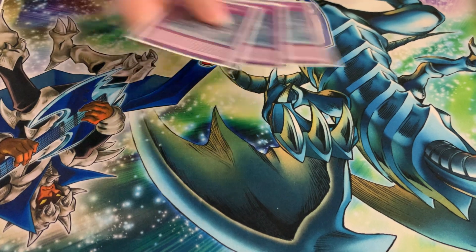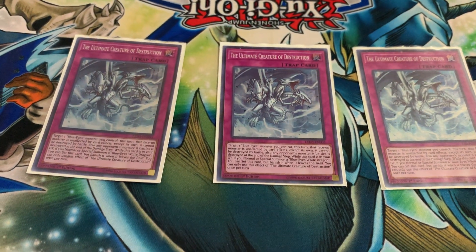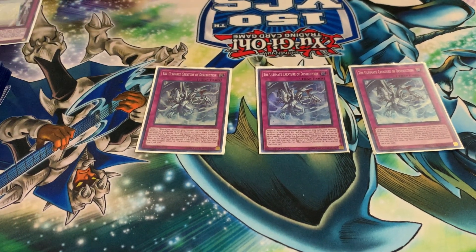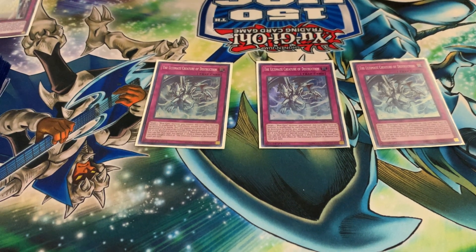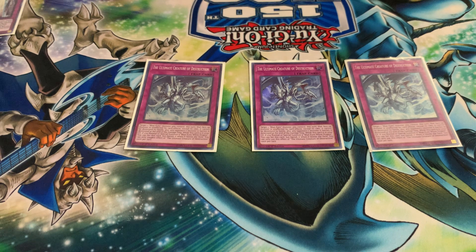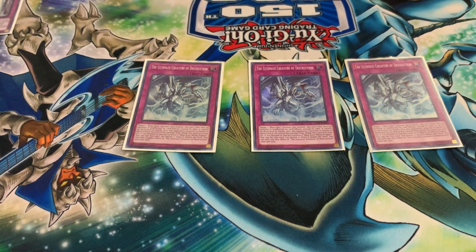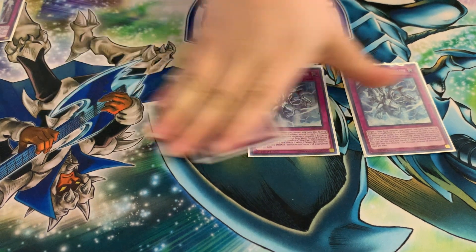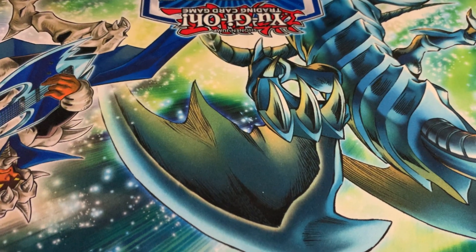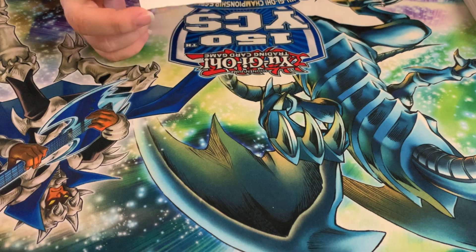For the traps, the main one is Ultimate Creature of Destruction. This card has been my favorite trap since it came out. It protects every Blue-Eyes monster from card effects or battle, and the monster it battles is automatically destroyed. Also, it counts as a reusable trap — if a Blue-Eyes White Dragon is ever summoned back to the field, this card is set from the graveyard again, so it recycles. It does get banished at the end after it's been used again.